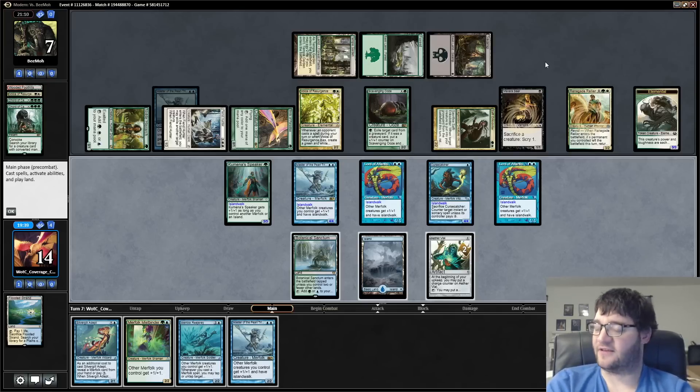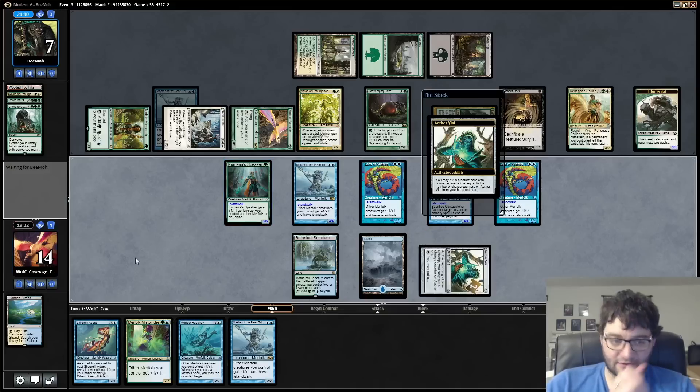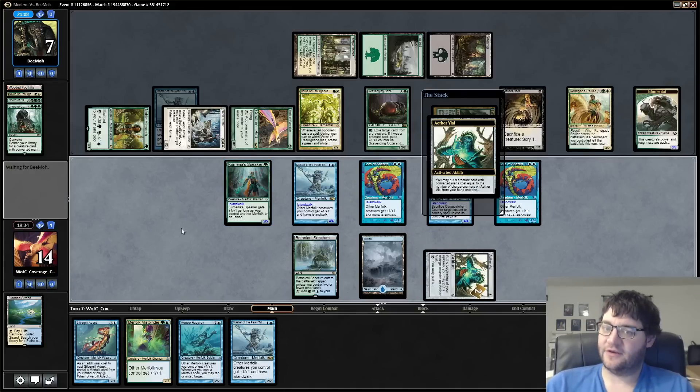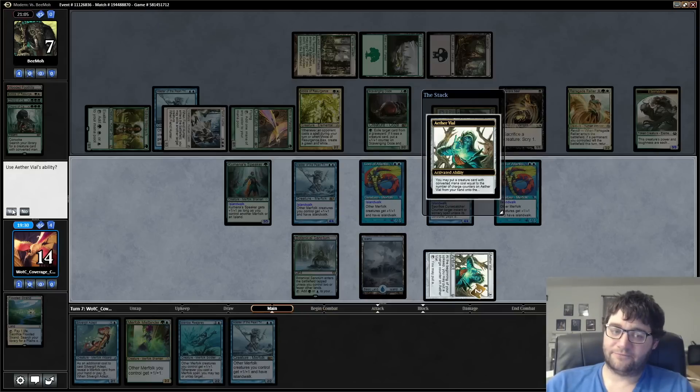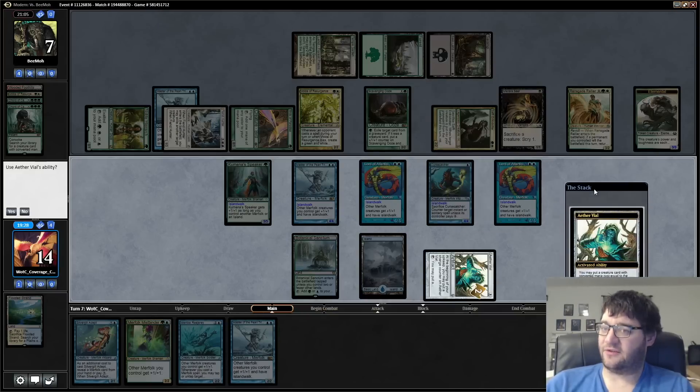So we have to hit Spreading Seas or removal. Otherwise our opponent has infinite scrys to put Blood Artist or whatever on top to kill us. We'll see if we can get lucky here. I don't know if slowing down would have made any difference anyways — I tried to go fast. Let's actually do the math.